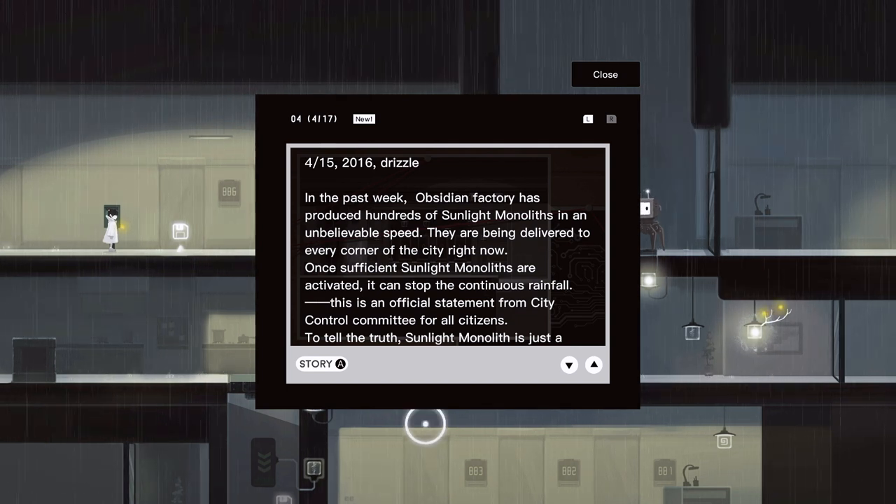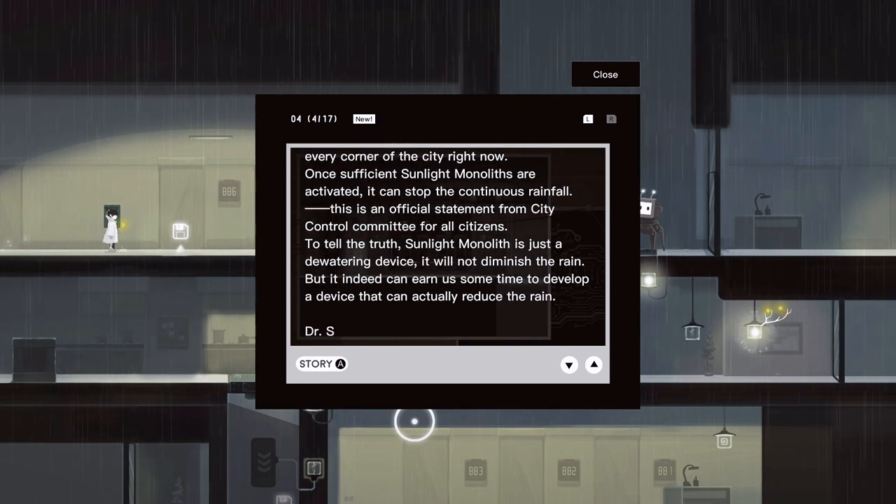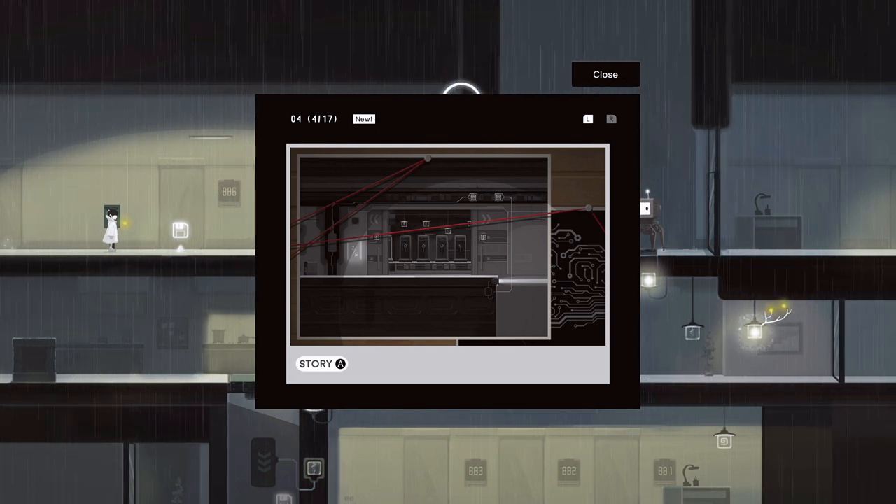Let's read them out. 15th of April 2016. Drizzle. In the past week, Obsidian Factory has produced hundreds of sunlight monoliths at an unbelievable speed. They're being delivered to every corner of the city right now. Once sufficient sunlight monoliths are activated, it can stop the continuous rainfall. This is an official statement from the city control committee. To tell the truth, a sunlight monolith is just a dewatering device — it will not diminish the rain, but it can earn us some time to develop a device that can actually reduce the rain. Dr. S. I realize I did not do this on another message or email thing where you can see the picture, so maybe we'll have to go check that out later.